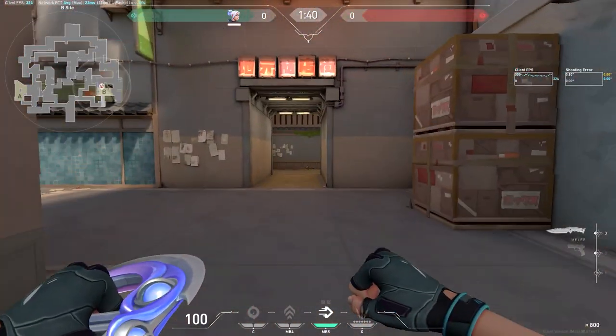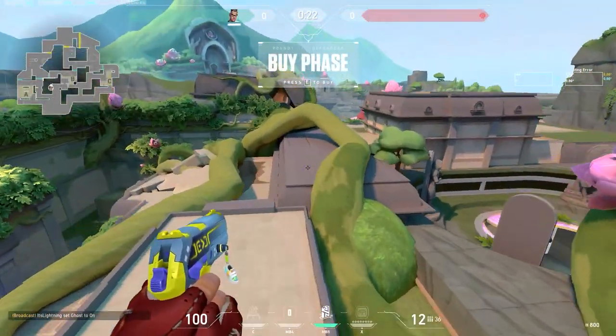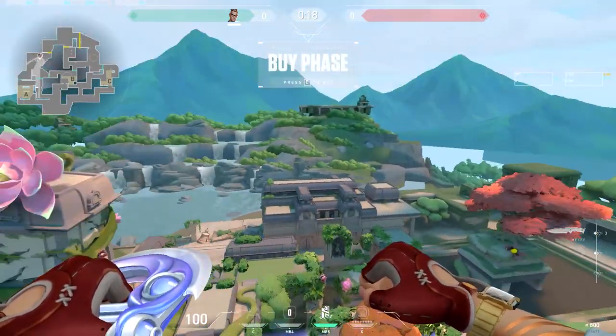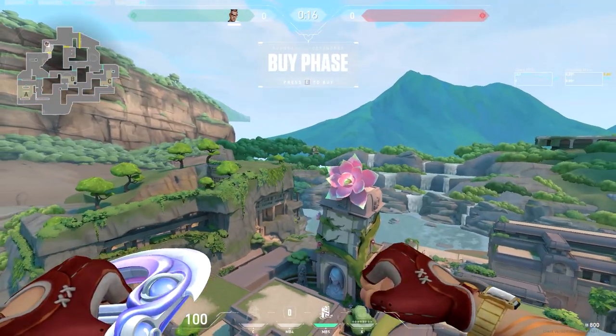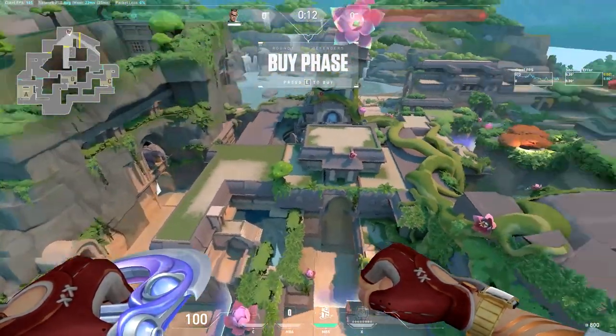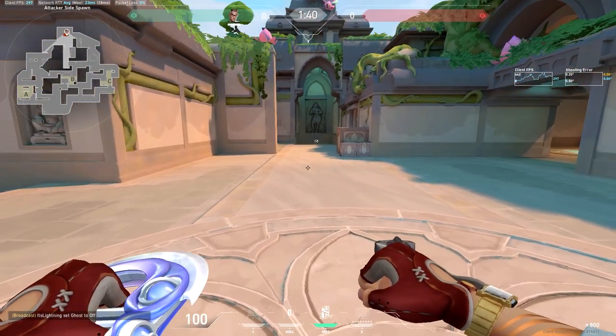And I think that's basically it for Split. So now we have loaded into this vibrant map called Lotus. Taking a first look at this map, it's very different from all the other maps. Let's start on the attacker side. So Lotus is a three-site map.